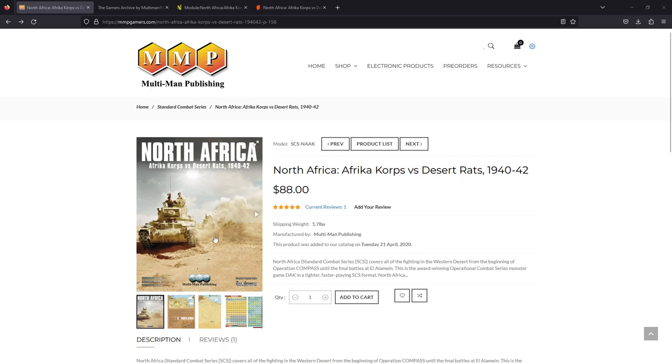Standard Combat Series North Africa from Ultiman Publishing. This falls under the Standard Combat Series. They've also got some other series. We're looking at North Africa, and actually this is listed as Operational Combat Series DAC. They have a monster — I think that's Africa Corps or DARE — but they now made an SCS that covers all of them, all of North Africa, from Operation Compass to, I believe, El Alamein.